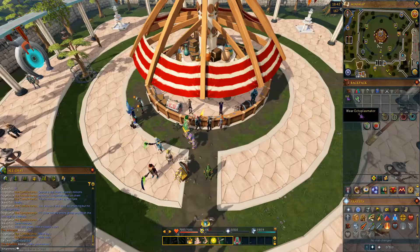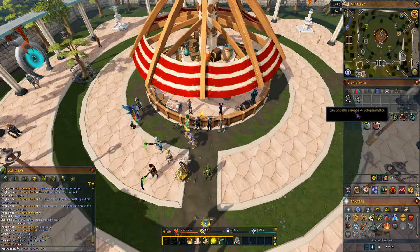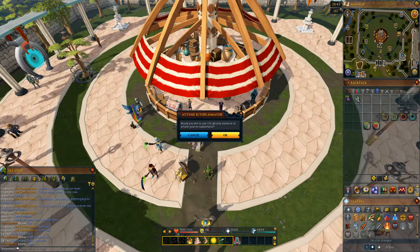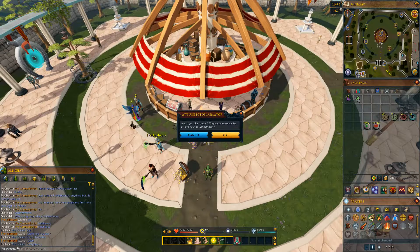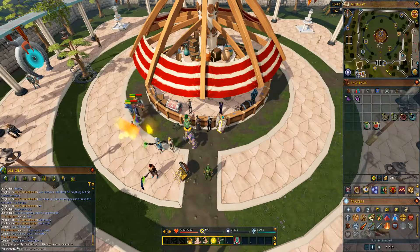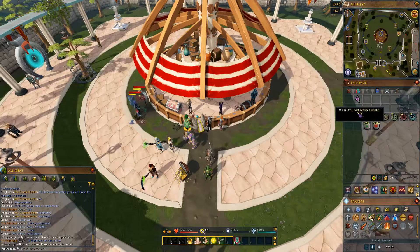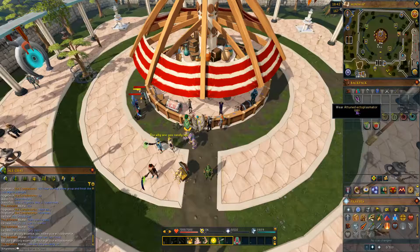I should also mention the Ectoplasmator — if you use Ghostly Essence, which I've gotten through various tasks like Banshees and Aberrant Specters, you can use it on the Ectoplasmator, and if you use 100 at one time, you can create the Attuned Ectoplasmator. The regular Ectoplasmator doesn't work with the Daemonheim necklaces that restore your prayer, but the Attuned Ectoplasmator does. It also grants slightly increased experience. I'll include a link in the description to the wiki page, but it is not worth using the Attuned Ectoplasmator unless you're getting the prayer restore from it.